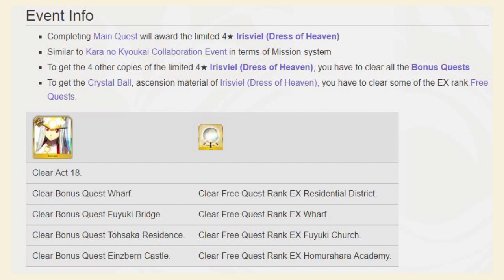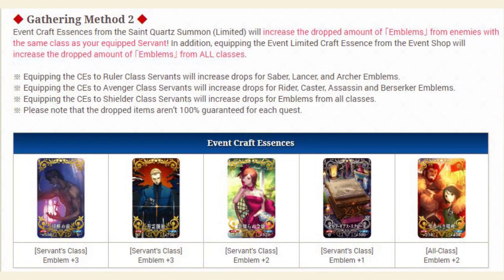Now let's move on to explaining how to farm the free quests. When it comes to farming for insignia drops to clear the event shop, I recommend rushing the event craft essence from the shop. You're going to want to make sure you get 300 Rider, Caster, Assassin, and Berserker insignias so you can buy all four copies of the event craft essence from the shop. Don't limit break this craft essence until the end of the event, because you're going to need all five copies — it just makes farming a lot easier.